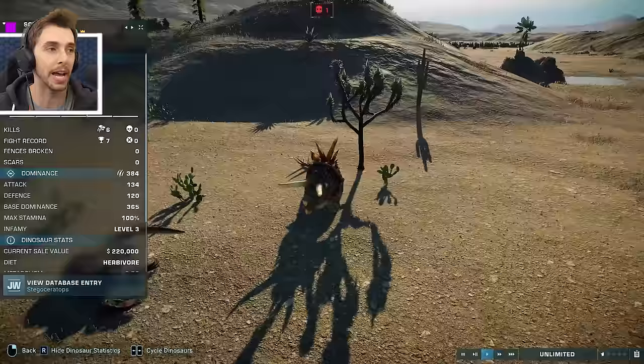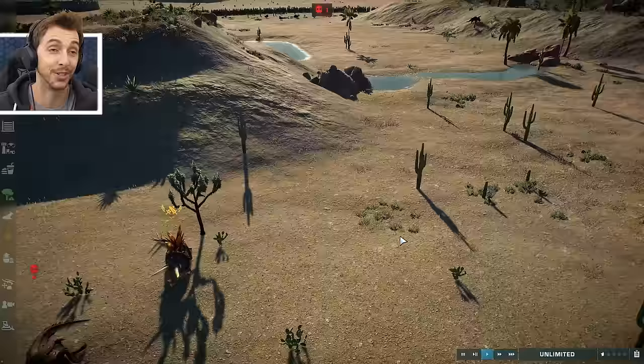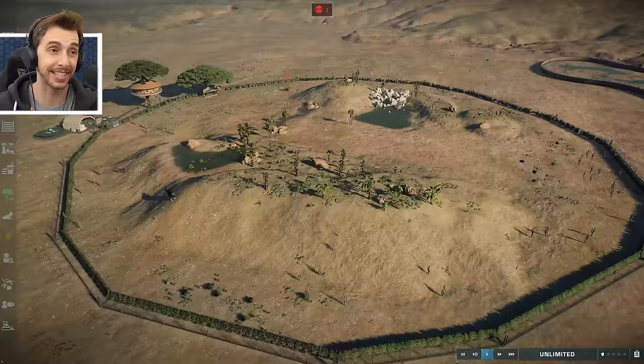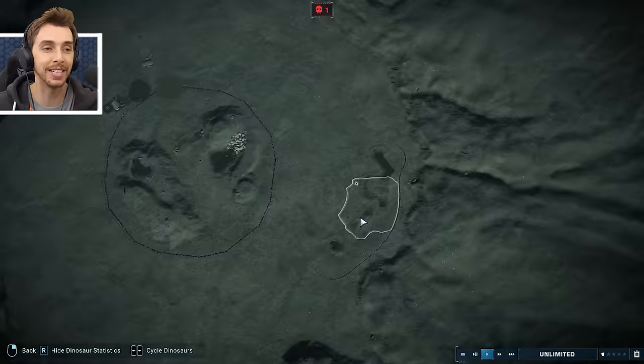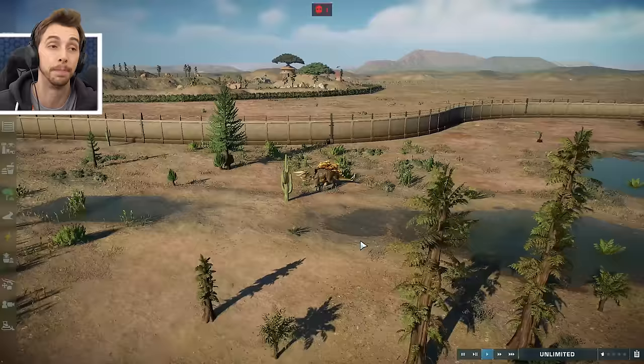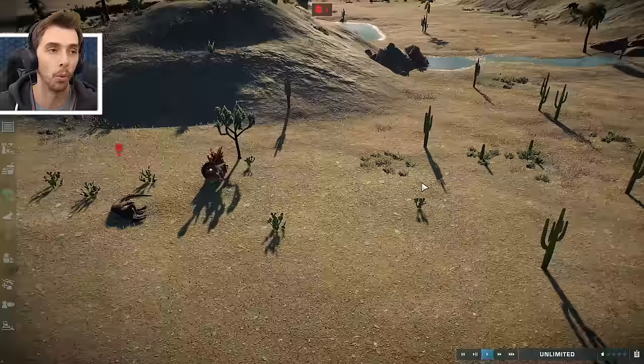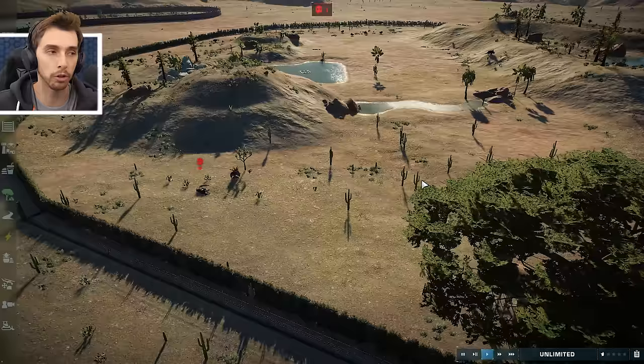While the Ultimasaur went off to lick its wounds, the Stegoceratops did what it does best and took advantage of the situation. That's it - I think Stegoceratops is going to win again. I was placing this guy in and he was like, oh it's lonely. I'm like, well you're never going to have a friend. But actually I think you might.